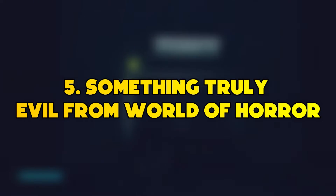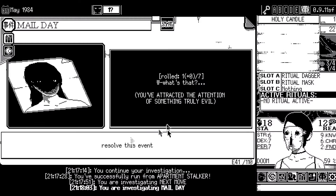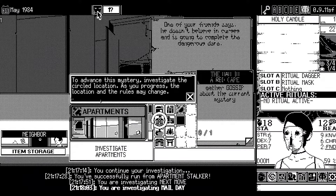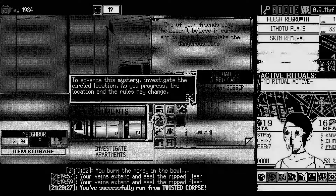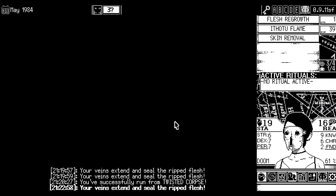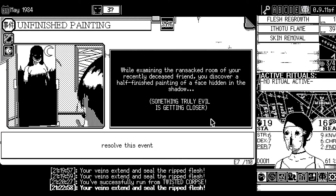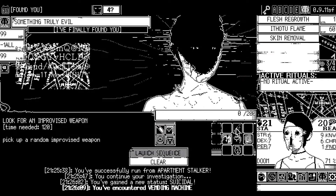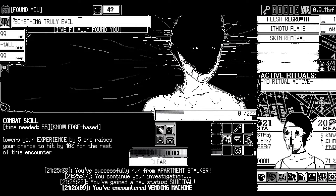Number 5: Something Truly Evil from World of Horror. The world of horror revolves around bad decisions and dares you to make the worst choices. Summoning something truly evil is probably one of the worst options you could make. This unique enemy appears only when you increase its attraction by completing different in-game events. All these events are focused on a player's apartment complex, and by exploring the grounds, players can find clues of something truly evil.